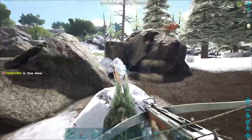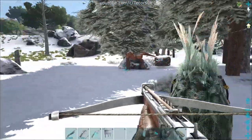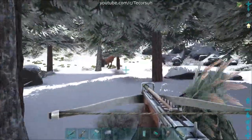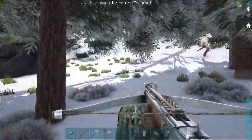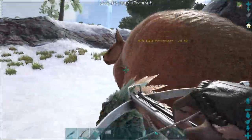The least you can do is find a mount that can keep up with the Procoptodon and use weapons while mounted, such as a Gallimimus, a speed-upgraded Raptor, or a speed-upgraded Equus. As long as you can keep up and hit the Procoptodon with Trank ammo, it should work.